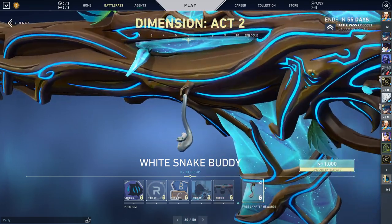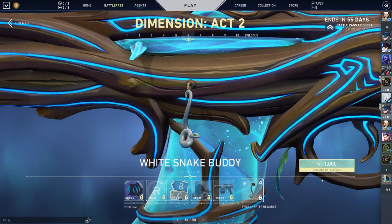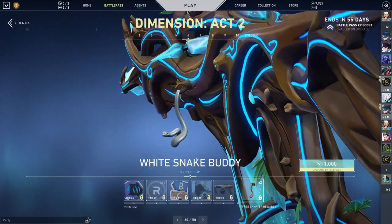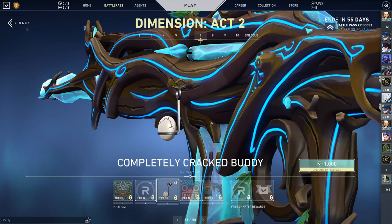We got the White Snake Buddy — it gives me a little bit of the creeps. I'm not big on snakes, but they actually did really good on this, making it look pretty realistic. We got the Piedra Del Sol — I don't know, I can't even try to pronounce it.